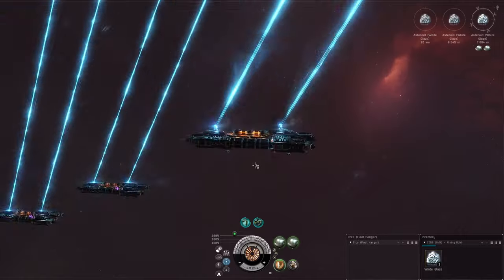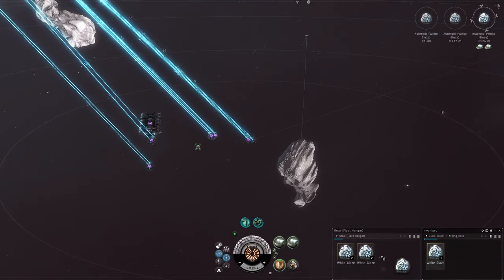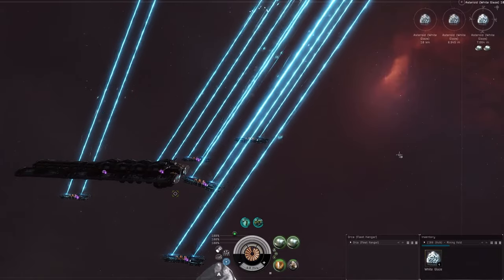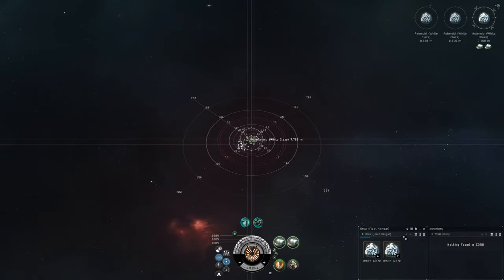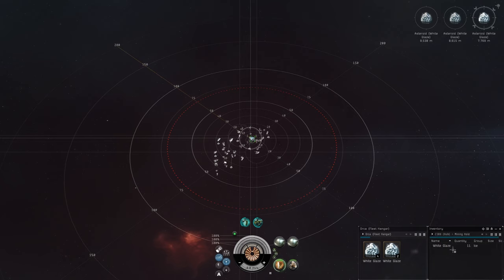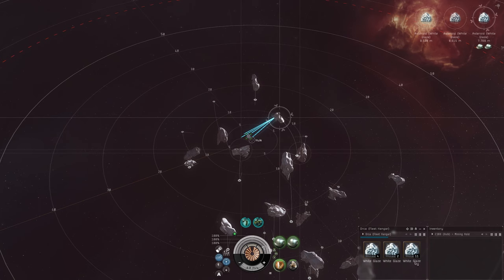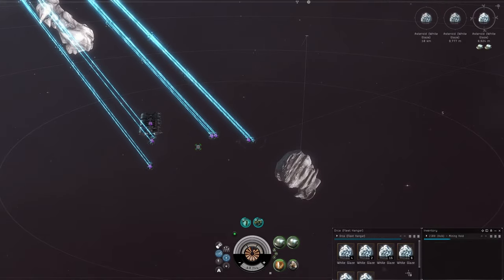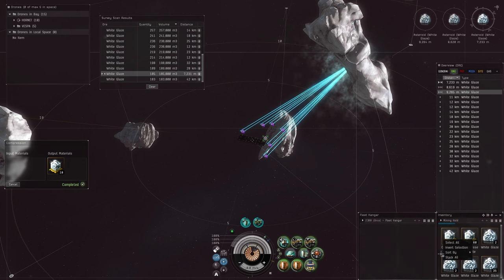Looks like we have some lasers off on this guy — he might have filled up. Every time I switch to a new alt I'm checking: how close is the cycle, is anything in the fleet hangar, is anything in the mining hold needing to be dragged over, and are the mining lasers on? Also make sure when you undock that the mining hold is selected — this alt had her cargo hold selected instead of the mining hold, which is why her lasers were turning off. When you change ships or undock, the cargo hold can get reselected as default.